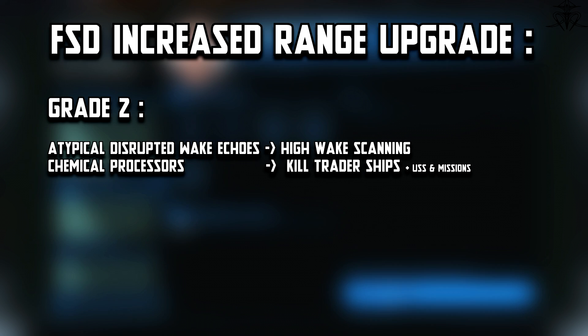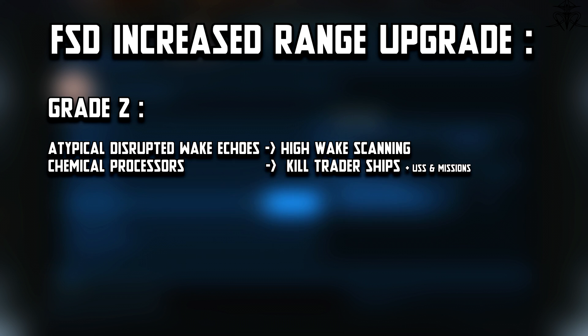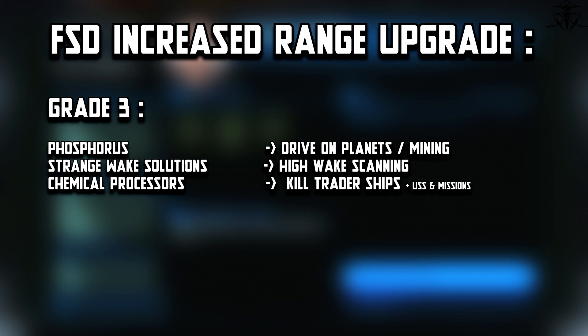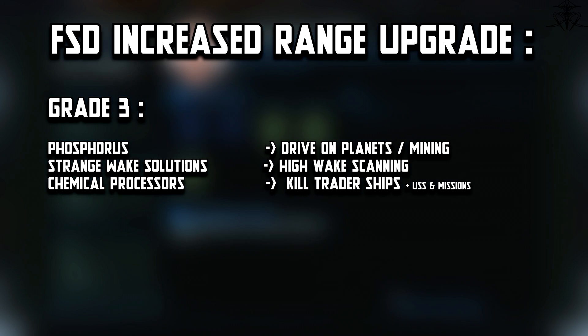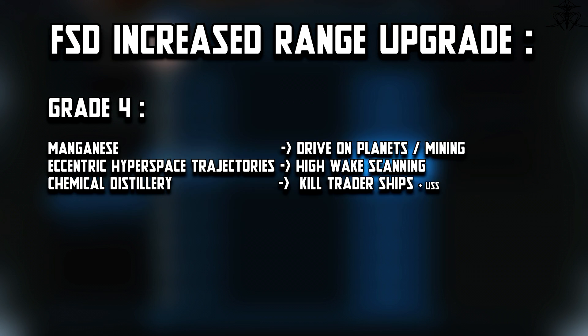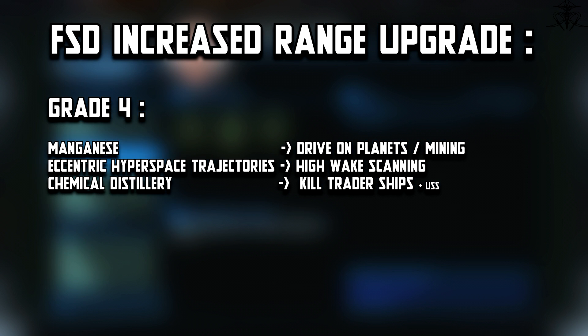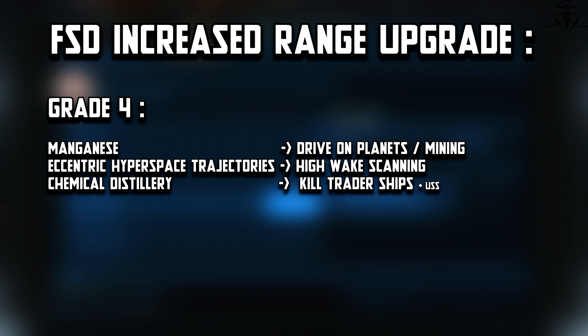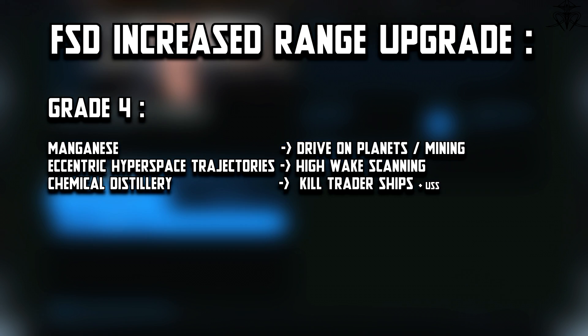But how does that gameplay really associate itself with FSD increased jump range? I don't know. Grade 3: chemical processors again, plus phosphorus gathered by mining or SRV driving on planets, and strange wake solutions — also a high wake scanning token. For grade 4 you need manganese — again mining or SRV driving — chemical distillery, more transport ship killing tokens or unidentified signal sources in supercruise, eccentric hyperspace trajectories, and more high wake scanning.